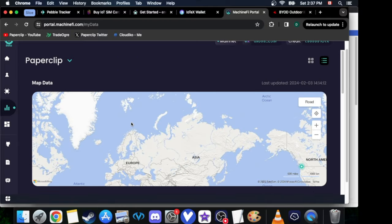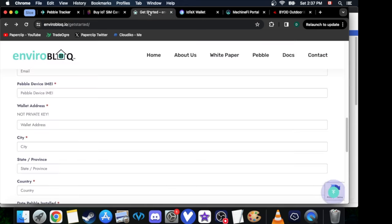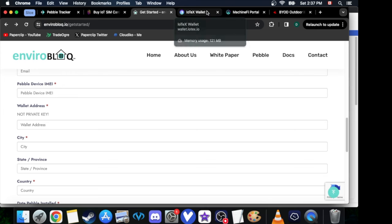Technically, we could stop right now and just collect IoTeX. They send you 10 IoTeX each day, which is equal to about 40 cents, and they pay you every single Sunday. EnviroBlock is very good — even when all the glitches were happening, they were still paying out the IoTeX. And if you have any questions, they are very responsive in their emails.